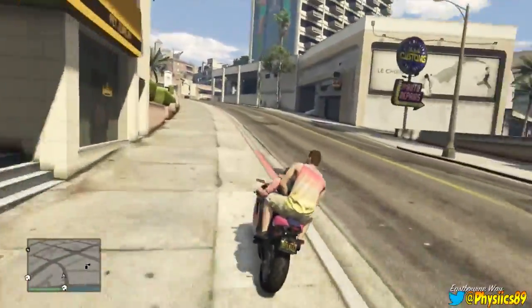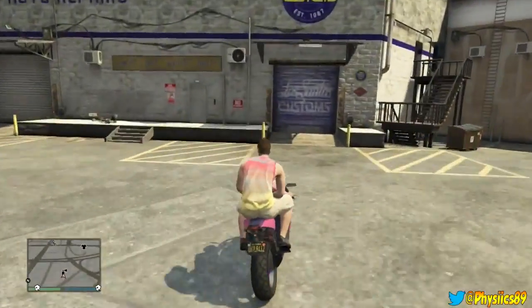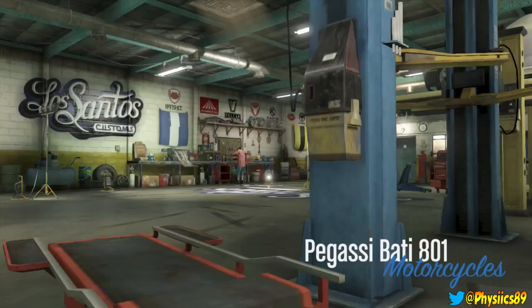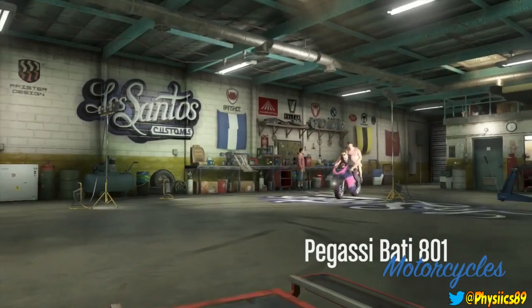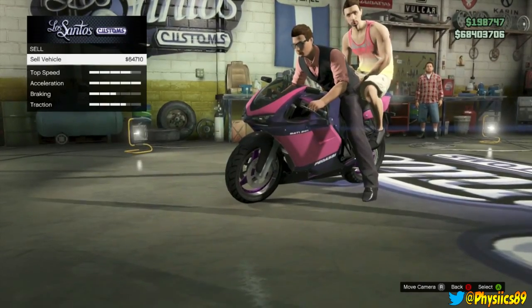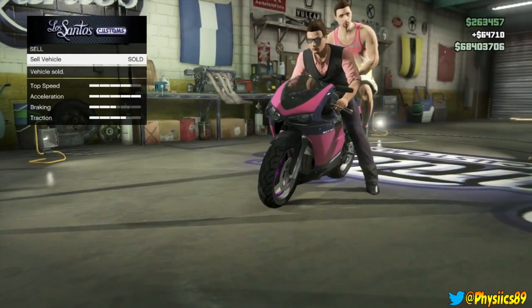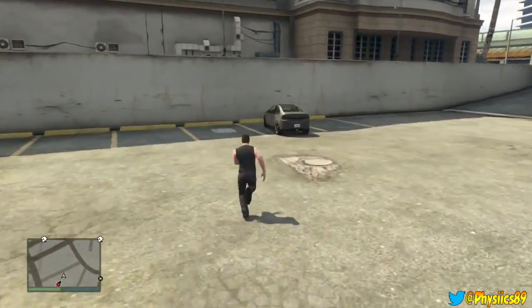Once you get to Los Santos Customs, simply drive inside — you don't have to buy anything — and you can simply sell the motorcycle. If you had the motorcycle upgraded to its maximum potential, you're obviously going to get more money. In this situation I got about sixty-four thousand dollars, which is really nice money considering that doing Rooftop Rumble or even Coveted you only get about 18 grand. So you're getting about triple the money in about half the time.